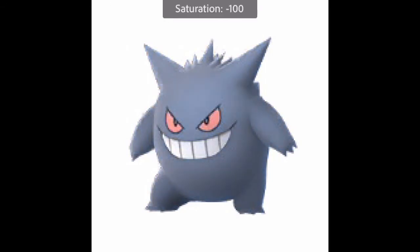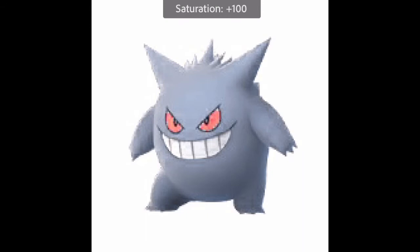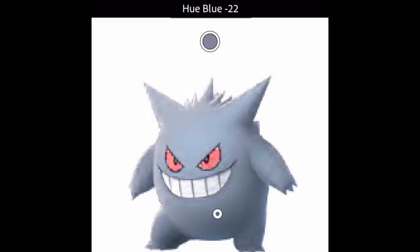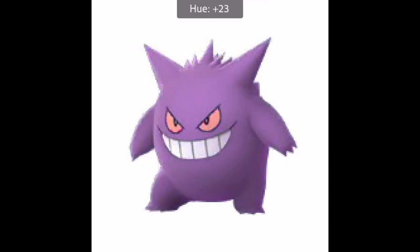I started messing around with the hue a bit, just to see what a more pink Gengar would look like. Then, messing with the saturation, I made what the actual Shiny Gengar looks like. I always knew that they'd literally just turn down the saturation, but doing it yourself just makes me feel sad. I always thought it would be fun to make Gengar look silver. Shiny Mega Gengar turns white and it is amazing - you can actually tell it's shiny. As much as I tried, I really couldn't get the eyes to change, so I just left the eyes red the way they are.